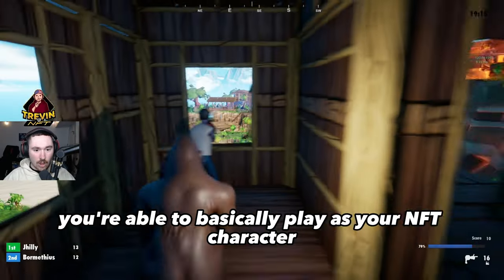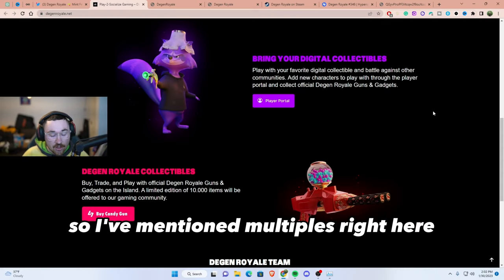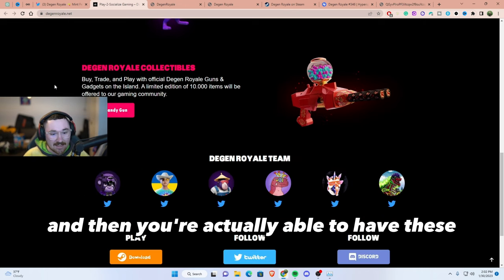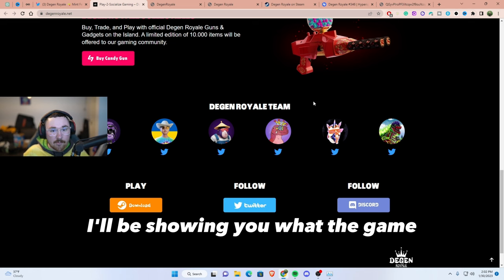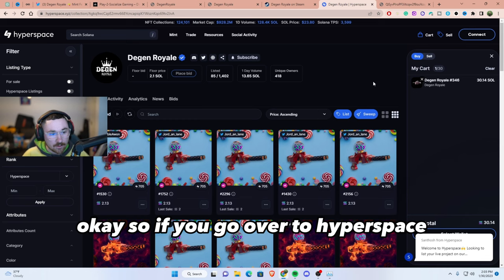The best part is you're able to play as your NFT character — the NFTs that you own. This is a Trash Panda, part of the Degen Ape Academy collection, and you're actually able to have these fun Degen Royale guns and gadgets on the island itself. I'll be showing you what the actual guns look like.